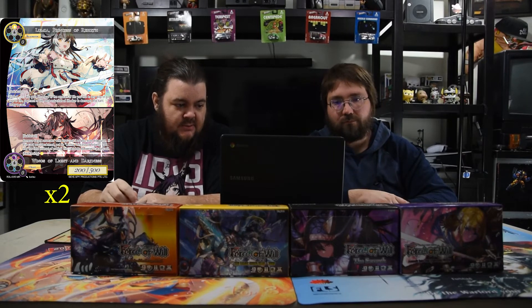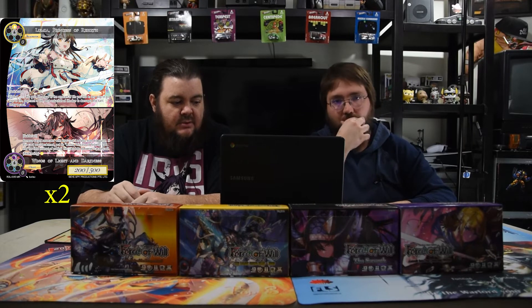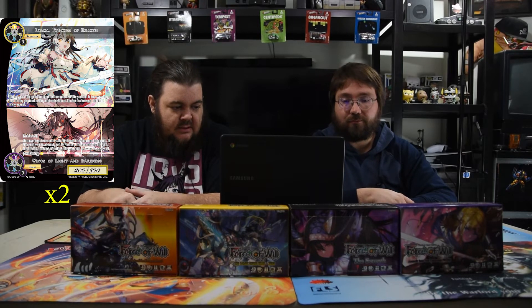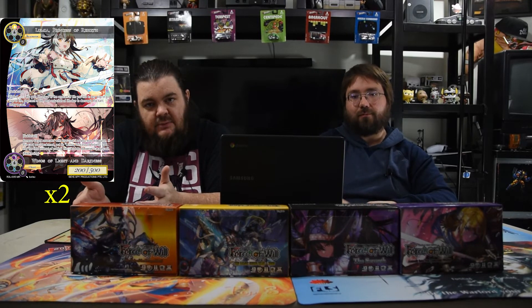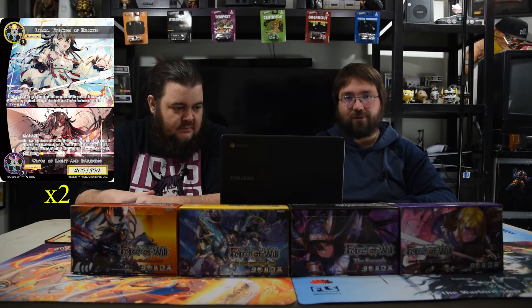Next is Lumia, the Princess of Rebirth, paired with Wings of Light and Darkness. Princess of Rebirth is a 2/5 for one white — quick cast resonator — on enter you gain life equal to the amount of life you lost this turn in any way, then draw a card. Wings of Light and Darkness removes a target resonator with total cost two or less from the game, and if you awaken it for one white you get to play Lumia instead. It's insanely powerful and still very playable right now since a lot of two-drops are everywhere and there's a lot of burst damage.